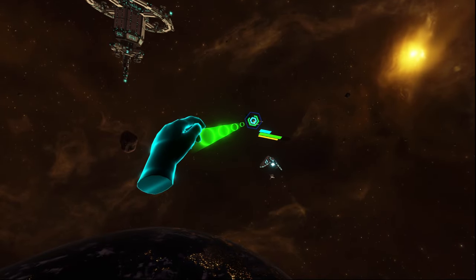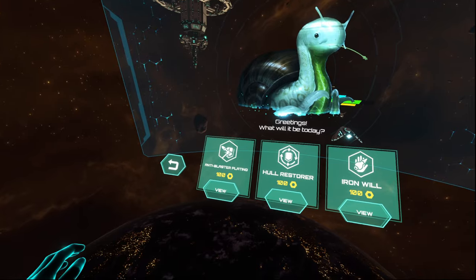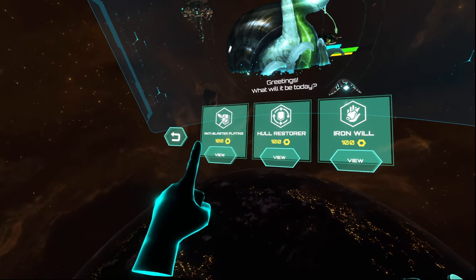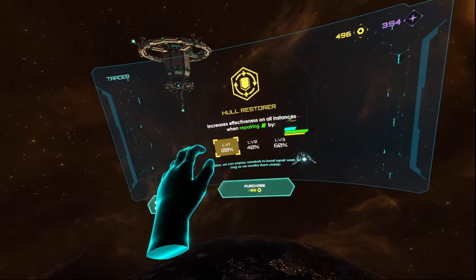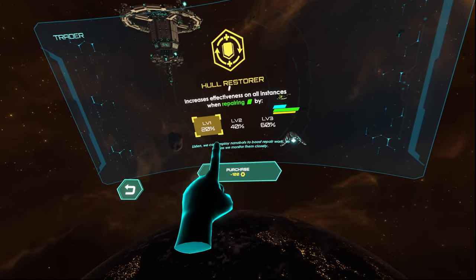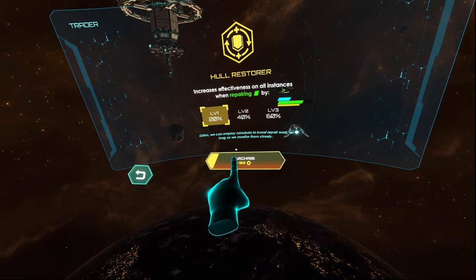At times you will find friendly units you can communicate with that will offer you upgrades you can choose from, making every run somewhat different. Upgrades can also be found by defeating enemy units, and these upgrades can range from weapon upgrades and extra health to missiles or proxy drones that will be targeted by enemies, which can come in quite handy.